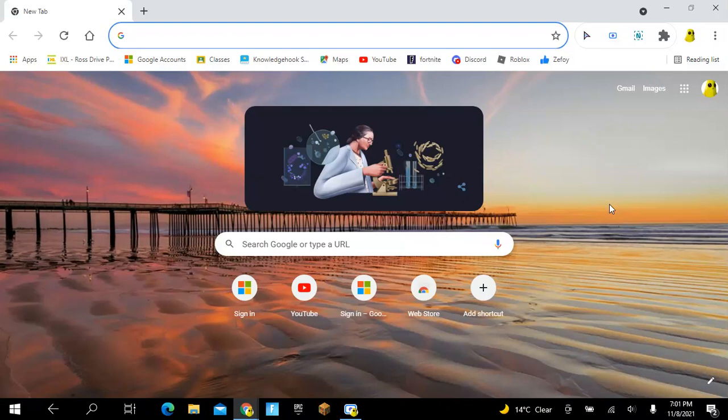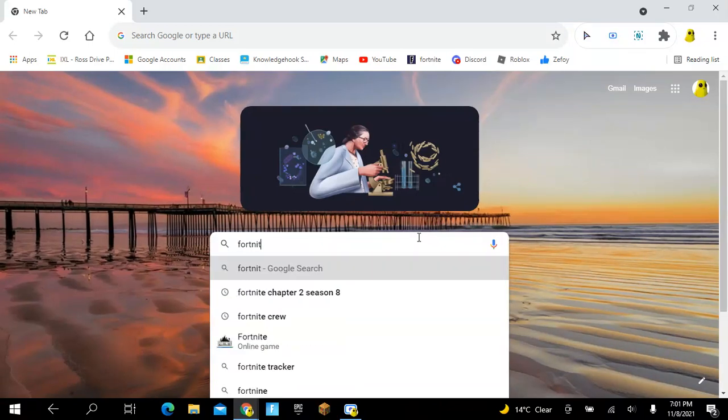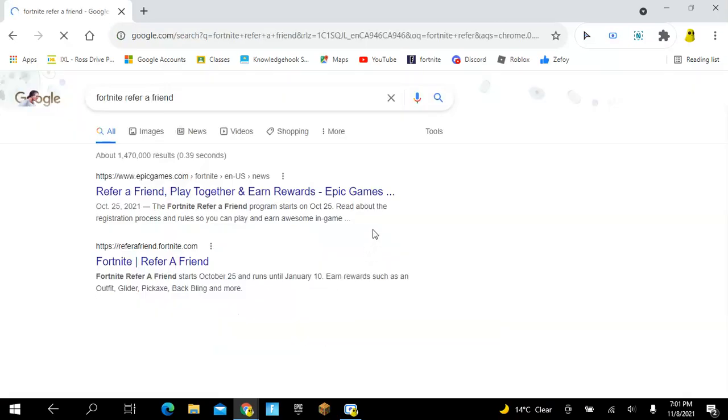Hey guys, my name is Abig. Today I'm going to show you guys how to get some free awards in Fortnite. What you're gonna have to type in is 'Fortnite refer a friend' — so click that.